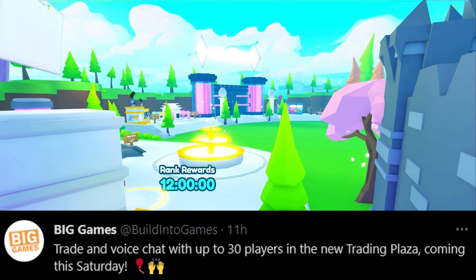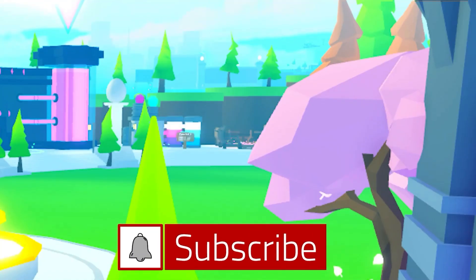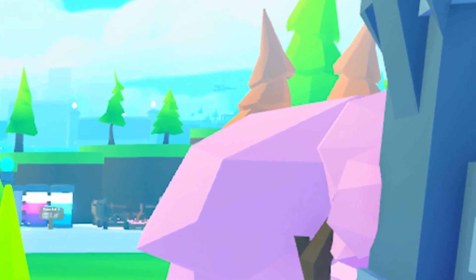Of course this will be where 30 players will be running around, using voice chat and trading. Hang on — what is that machine there? It looks totally different, I've not seen that before. Next to it I can see the enchanting forest machine, but I'm not sure what this thing is with the two tubes — one's turquoise and one's pink. That is strange. Does anybody know? Let me know in the comments down below.